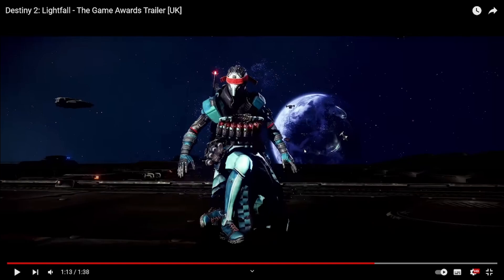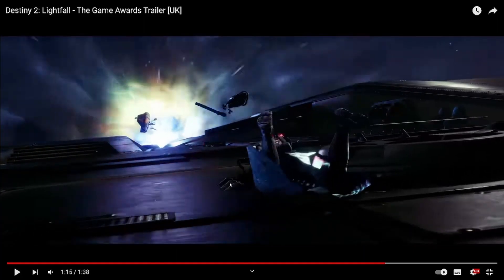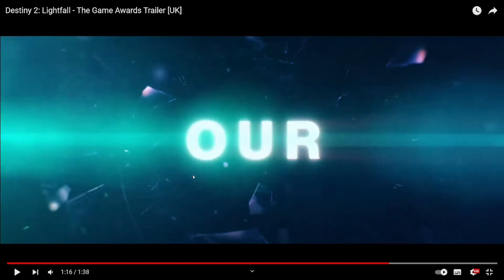So that is Earth. Normally when we see Earth in game, the Traveller is normally front and centre, but in this shot we do not see the Traveller at all. This could either mean that the Traveller has been destroyed, or more likely it has just ran away like it did for the Eliksni. The Warlock here seems to be on top of one of these Cabal ships, heading towards Neptune, as it seems it has just finished off whatever it was doing on Earth and we're just hanging on for the ride.